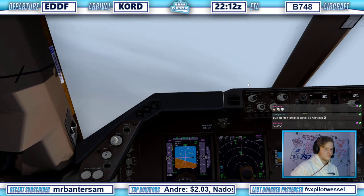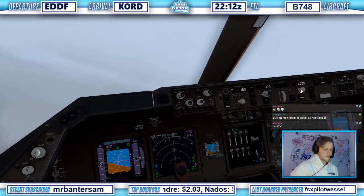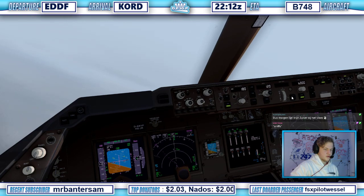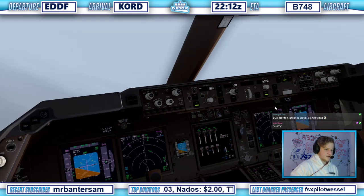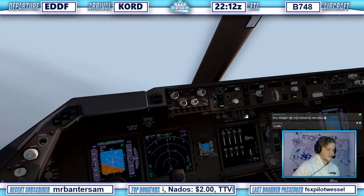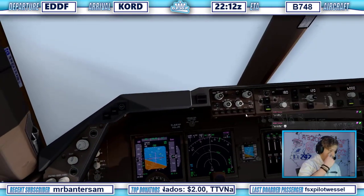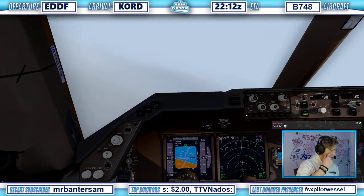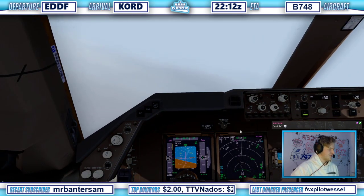On the 432 heavy, is 4 from TI-PAW, maintain 6,000 or above until established, cleared for the ILS, under runway 10 center approach. Maintain 6 or above, established and cleared for the ILS. It's more or less half of my inflates.